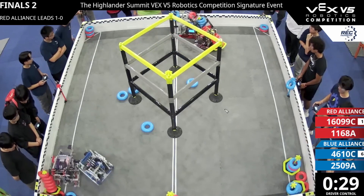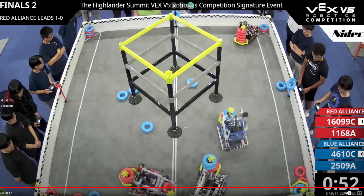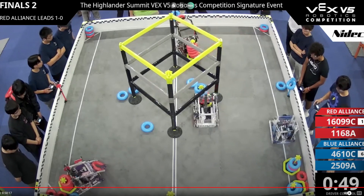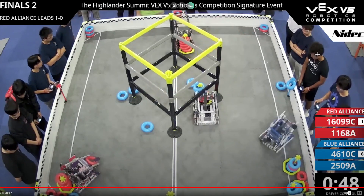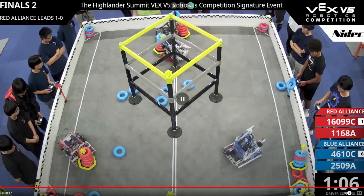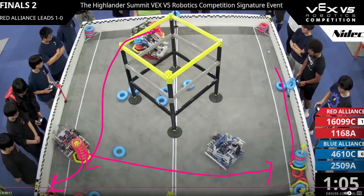I think Red should be switching off with teammates. Let me take a deeper dive into this section while Victory goes for wall stakes. Blue is open right there. What could be done here is a trade-off — Red plops that goal in the corner, the other Red comes down and plays defense, then they go and grab that Blue goal into the negative corner. I think that would have won them the match.